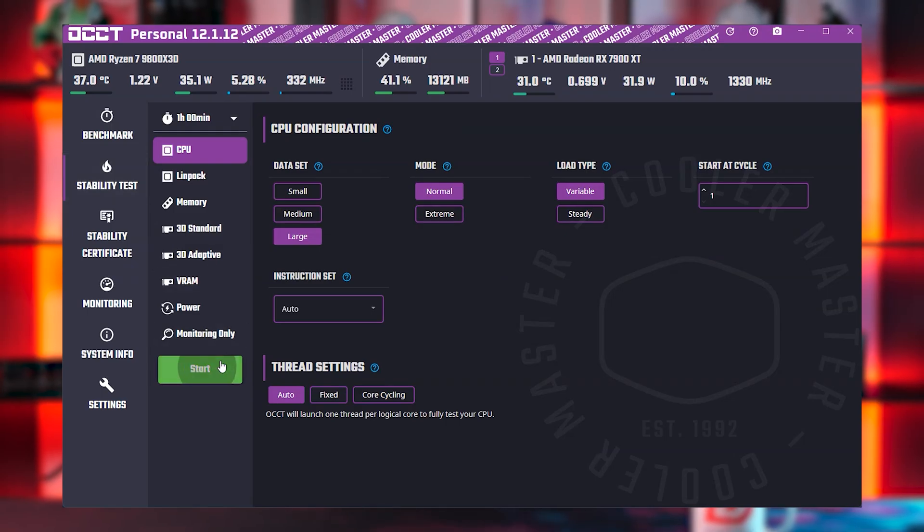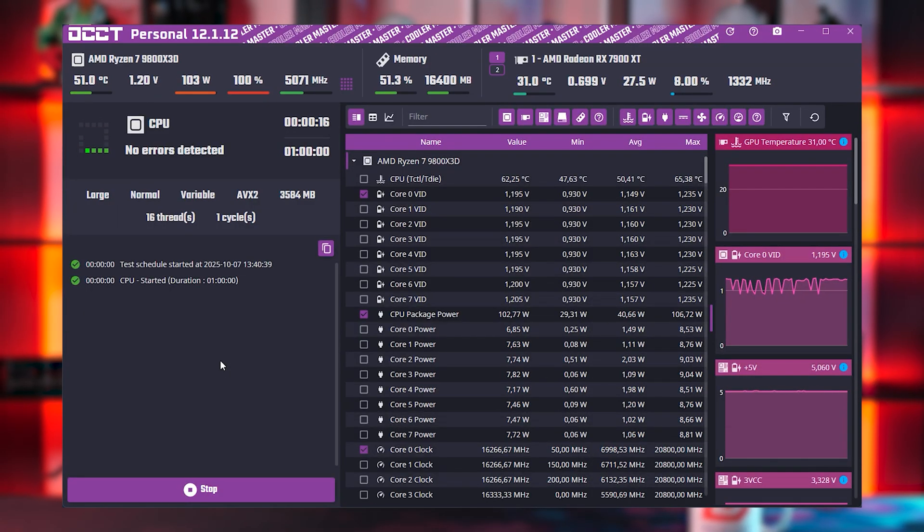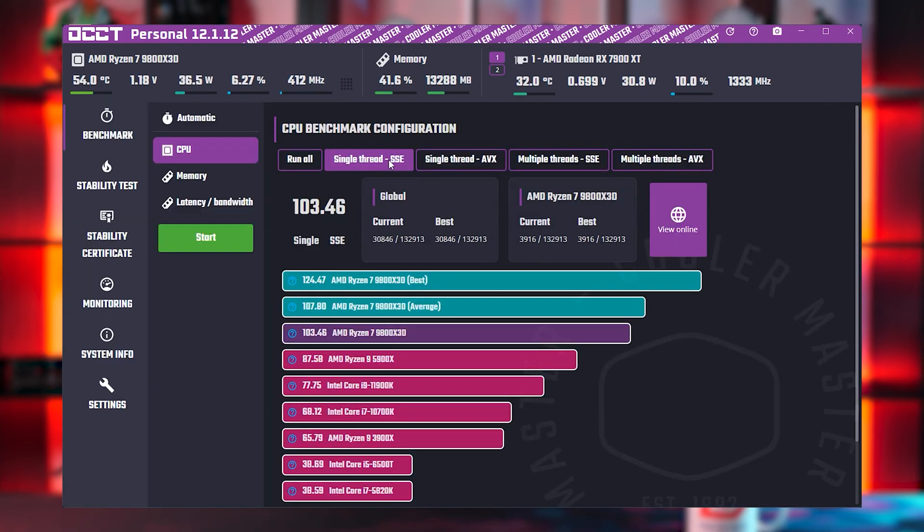We're starting with 3 different songs included in OCCT — you can pick the one you like most, and if you hear it, you have coil whine. We will improve that feature in the future, let you program your own song, maybe add additional songs — we will see. But this was a ton of fun to build, and will be especially valuable for our professional users. If you're a long-time OCCT user, you may remember the Cooler Master skin. That collaboration ended, but maybe it will start again in the future. I am now very happy to tell you that skins are coming back in OCCT, starting with 2 different skins for V15.